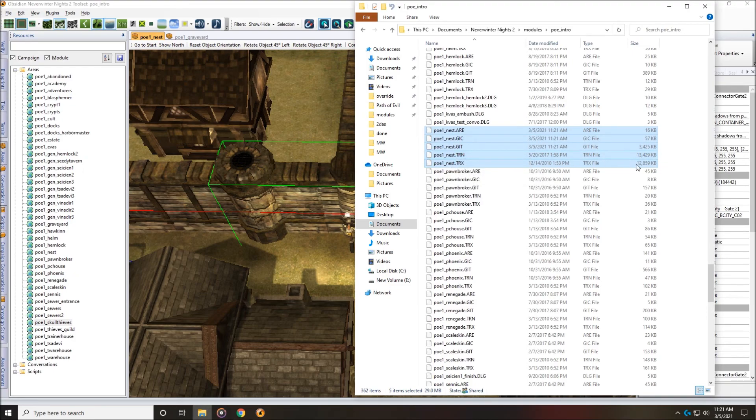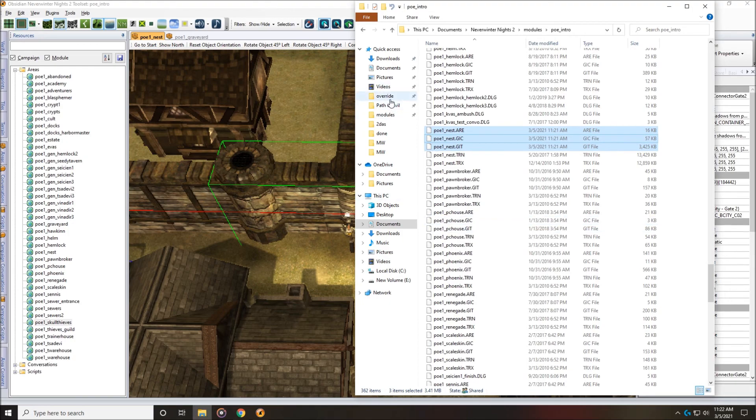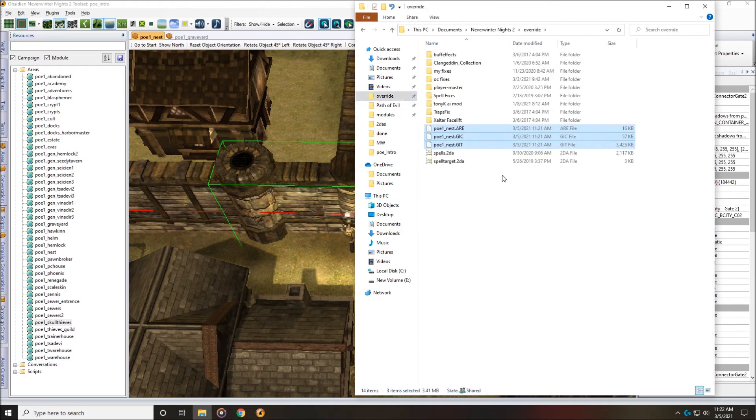For the sake of making patches, the only files you really have to be concerned with are these three — the ARE, GIC, and GIT — because those are the only three we just changed by fixing that flag. You don't need the TRANS or TRAX file because those didn't get updated. Select the ARE file, the GIC file, and the GIT file — those are the only three we just saved. Right-click and copy. Now open up your override folder and paste those.